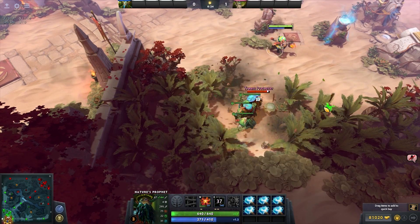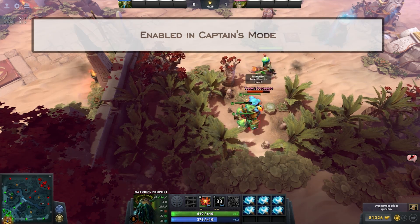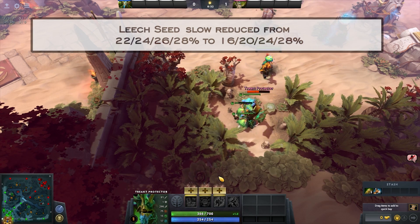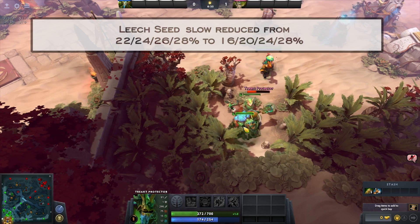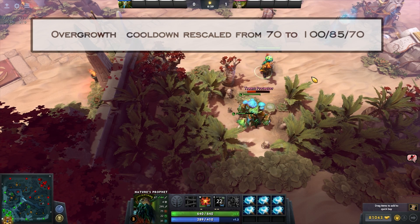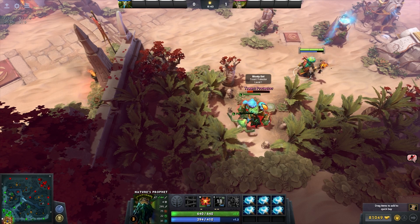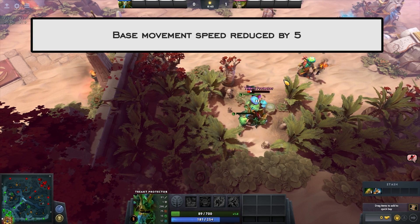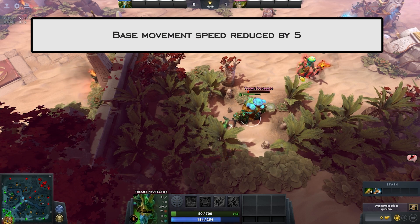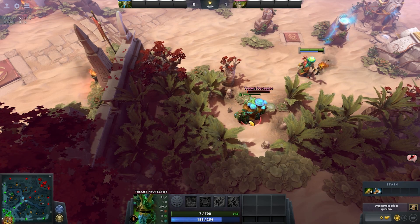Treant Protector had one of the biggest pub win rates and with towers now being harder to take down and this hero able to heal towers, we're likely going to see a lot of him in Captain's Mode, at least in Kiev. He was nerfed on his ult, Leech Seed, and his roaming aspect, but as the meta progresses and more people understand what's good he may get picked more often — similar to how Abaddon had a top win rate for a long time before players started picking him up.